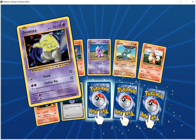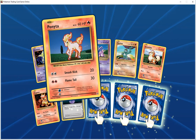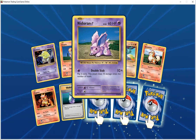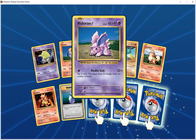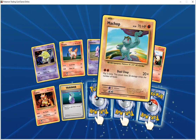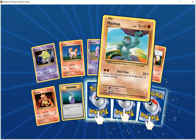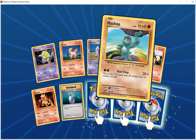20 pot HP 60 fire, smash — cat kick does 20, my pill does 30. Nidoran male HP 60 psychic, double stab 10 times — flip two coins, does 10 times the number of heads. Munchlax HP 70 fighting, double stab 20 times — pound does 20 times the number of heads.